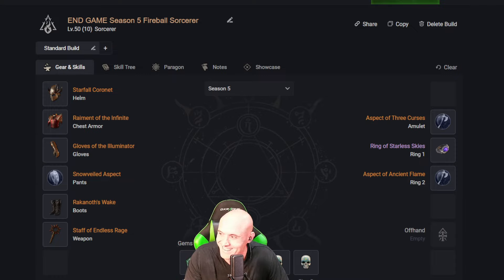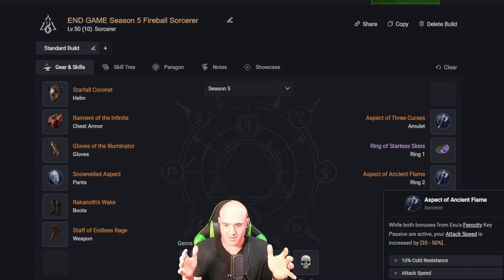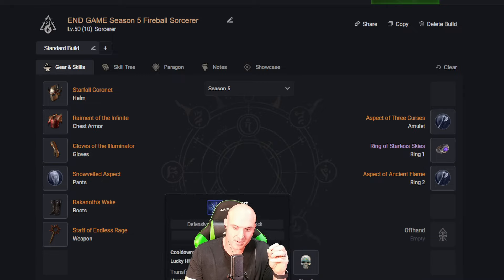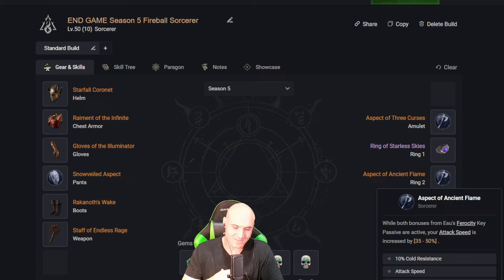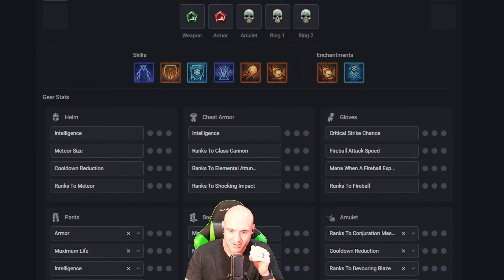With this setup you'll be able to teleport in, cast Meteor multiple times, teleport out, cast Fireball multiple times, teleport in and stun everyone, cast more Meteors, teleport out and throw more Fireballs — that's how strong this build is going to be. On top of that you'll have Ice Blades flying around everywhere making things vulnerable and reducing your cooldowns, since you'll have so many cooldowns from Meteor, teleports, Ice Armor, and Flame Shield. We might swap out Lightning Spear for Tal Rasha's when we have it.